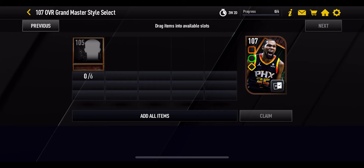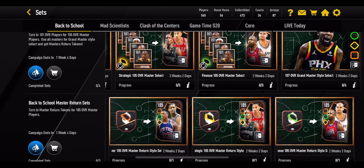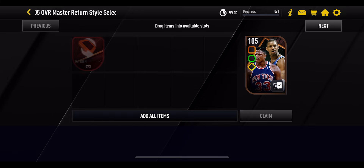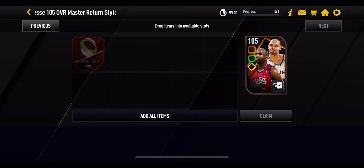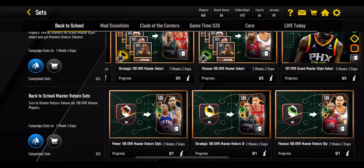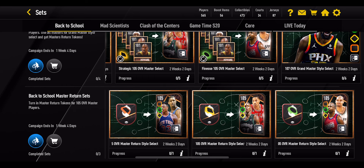For the grand master set to get yourself KD, you need all six of those 105 overall masters — stick them in and you will get yourself Kevin Durant at play style select, plus a master return token. That means you can exchange those master return tokens to get the 105s back at play style select. So you go to the final row of sets and exchange the token to get the 105s — Ewing, Tracy McGrady, and the others — at whatever play style you want.